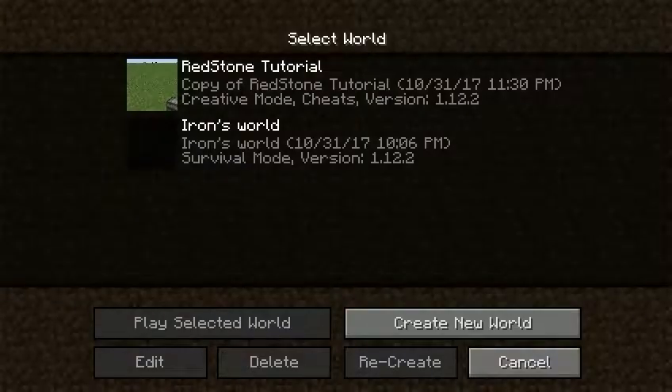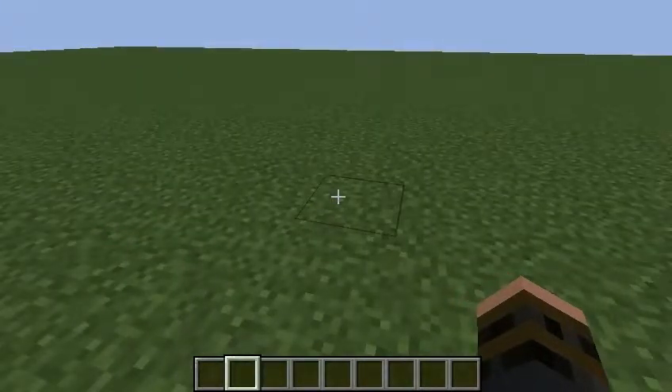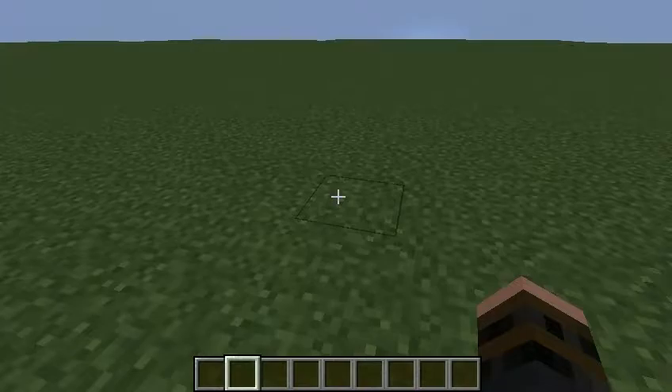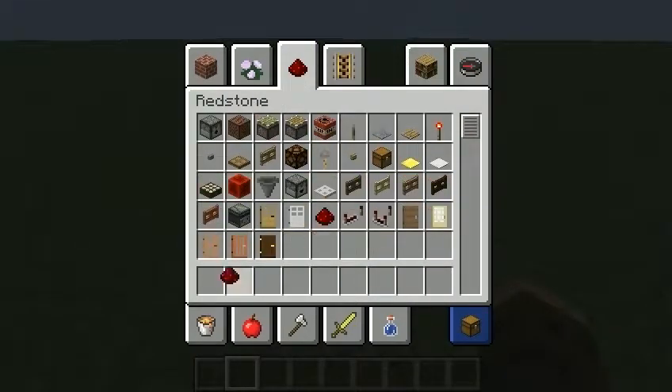So I went ahead and created a flat land, a flat area to do all sorts of things. This is a flat region to pretty much do all different sorts of Redstone contraptions. I completely purged it of any mobs — the slime blocks got pretty annoying and I couldn't concentrate. So let's get right into it. Y'all already know what this is — this is Redstone.